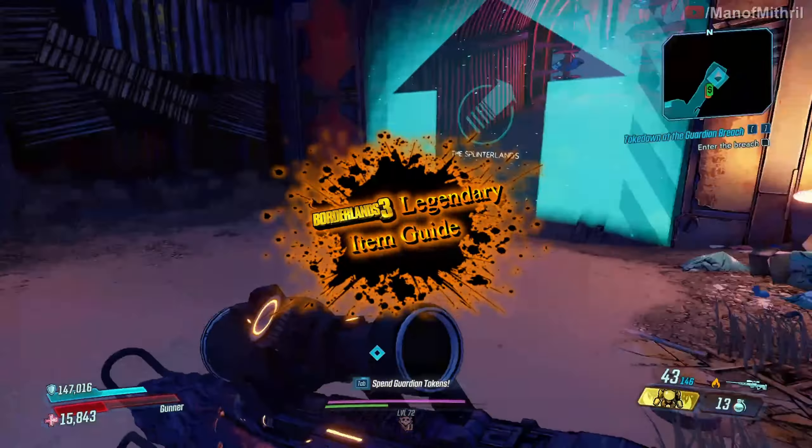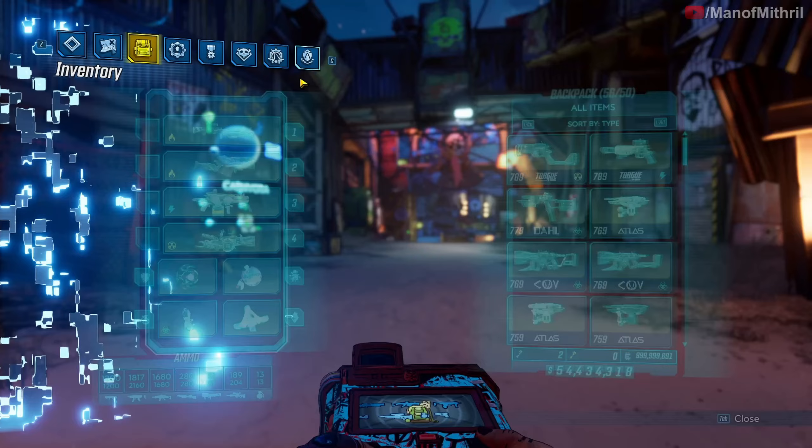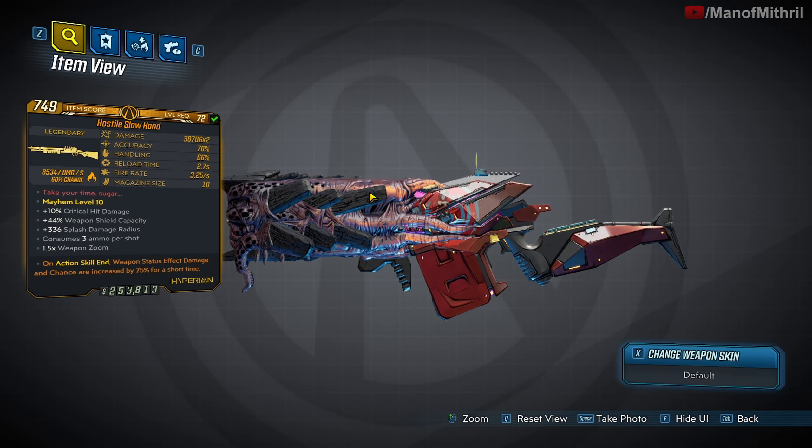All right guys, this is Mithril back with another Borderlands 3 item guide video. Today the item we are checking out is the Slow Hand. The reason why I'm doing the Slow Hand right now instead of a long time ago, because it's part of DLC one — before I go over that, let me tell you where to get it.